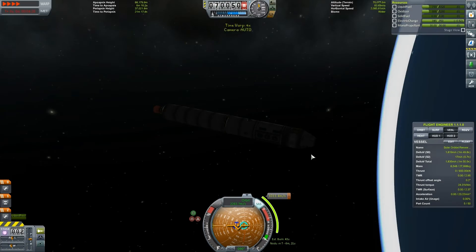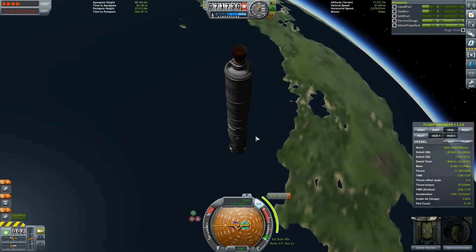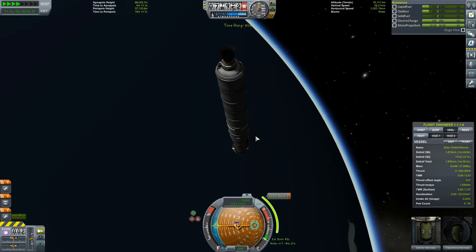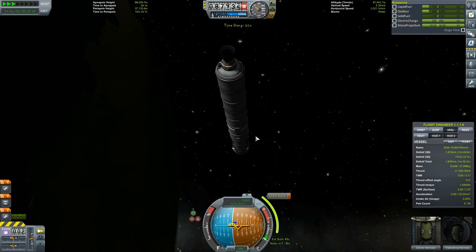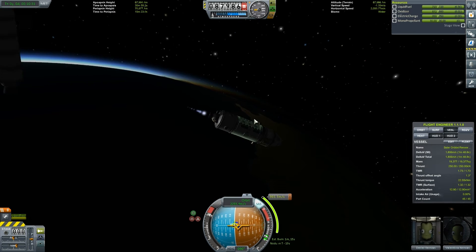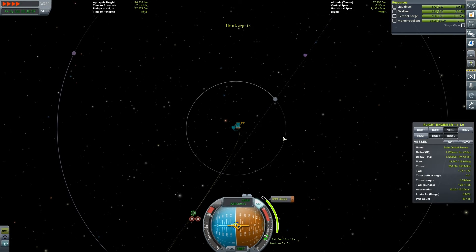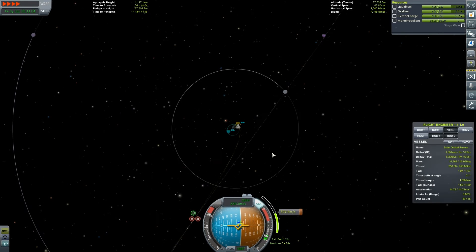We're nearly at 70,000 metres now. Let's take a look at how things are going on the ship — they all look quite happy, knowing they're going to be away from Kerbin for X number of years: 20 years, 30 years. Who cares? They're Kerbals — they love it out here. We've run out of fuel on that section, so let's jettison that part, leaving some lovely space debris. Time to accelerate into our escape trajectory from Kerbin.